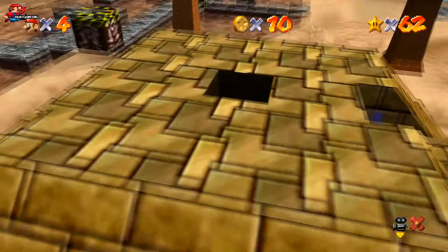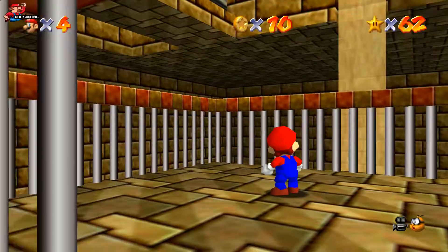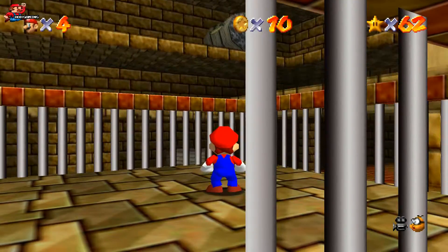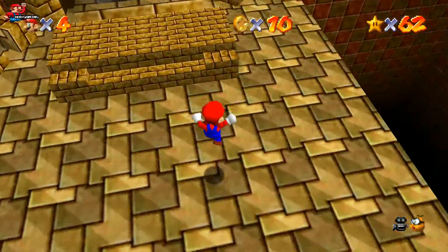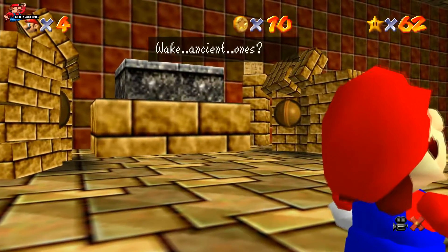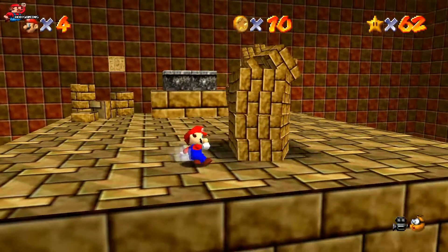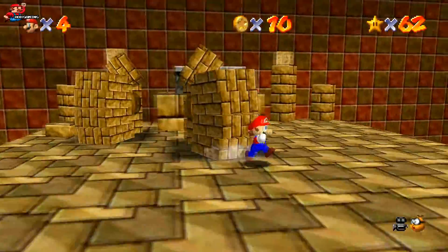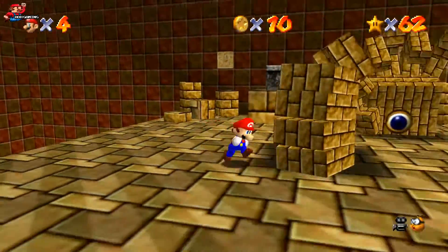Drop inside here and we're going to land onto an elevator. Ride the elevator all the way to the bottom and then go through a hole where a boss fight will be waiting. The way to defeat this boss is when you can see the eye open on the hands — run in, punch it, dive into it, whatever way will damage it. Once you've done this three times on each hand, you're going to get your star. Just be aware the hands do move around a bit, trying to push you off the edge of the platform.